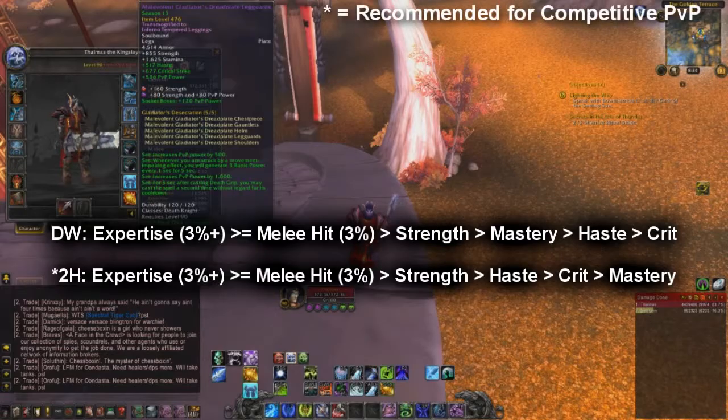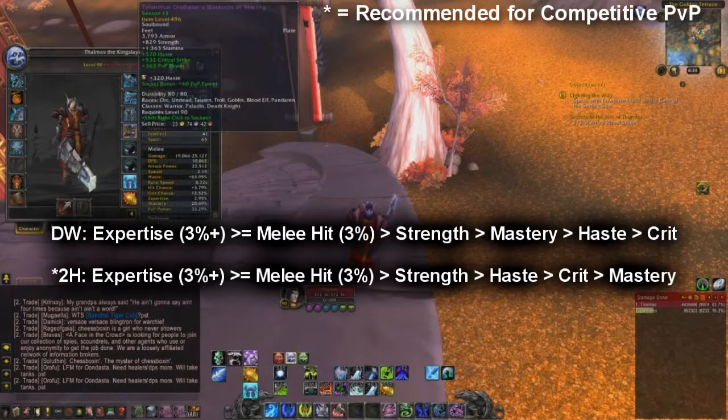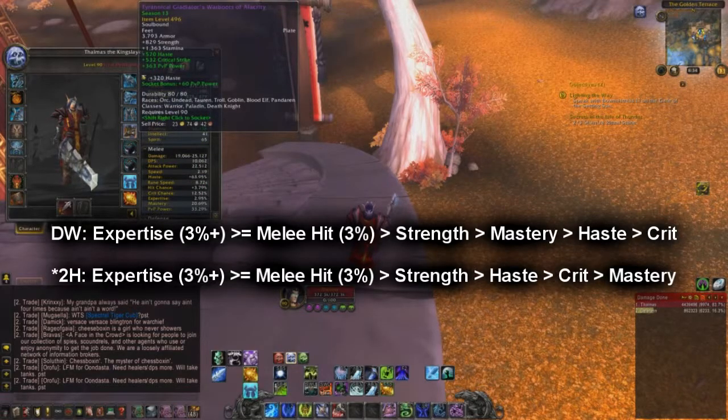For two-handed Death Knights, you want expertise 3%, melee hit 3%, strength, haste, crit, and then mastery. You want to stack a lot of haste so that you can hit faster.